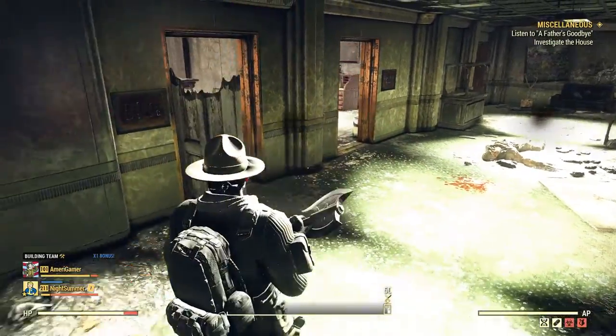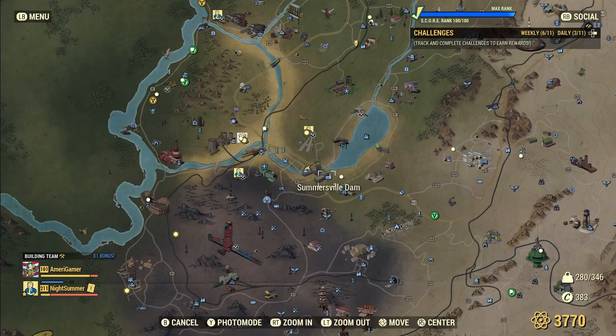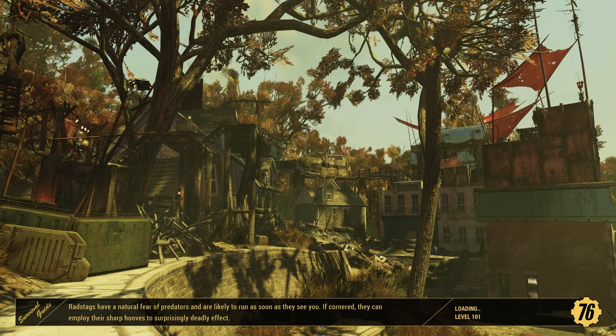Alright, I think that's everybody. Let's go. Something I like to do is go back to my camp after every time I clear a place and scrap all my weapons, then put all my scrap away into my stash box. That way I don't miss out on anything later on.